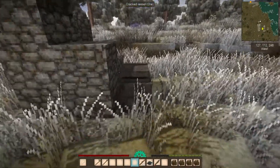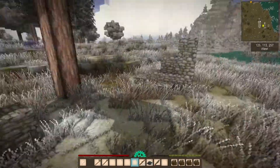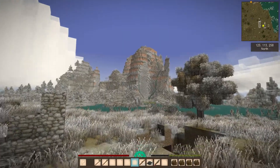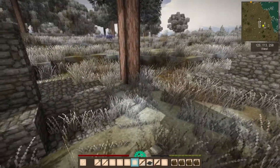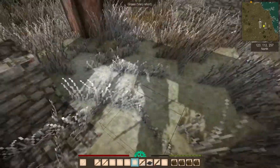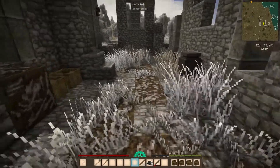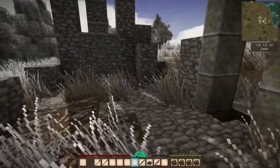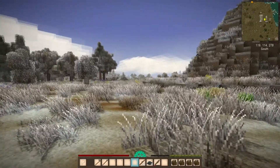In this area we've got conglomerate, granite, bauxite, and chalk. The soil here is low fertility, but as we move this way we find medium fertility soil — it might have been farther back that way.